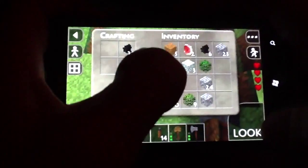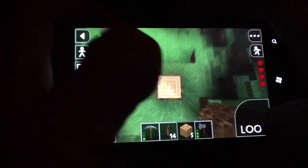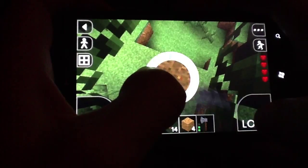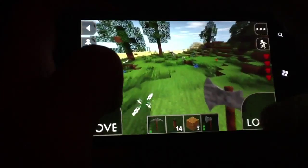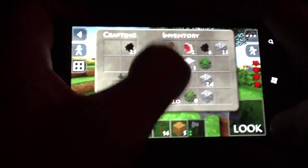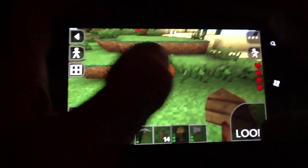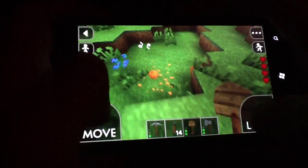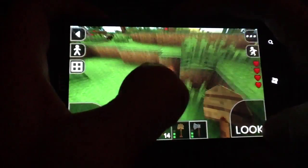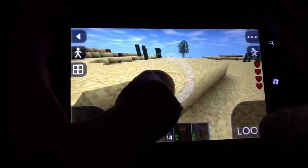Let's put a piece of wood, piece of dirt. Let's pick up some sand — I'll need some sand for glass. Oh, pumpkins! I think they can have pumpkins. Making pumpkins.